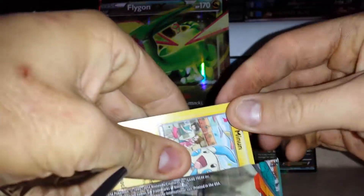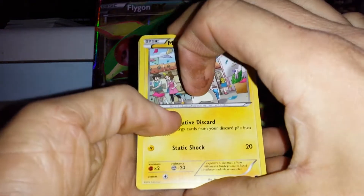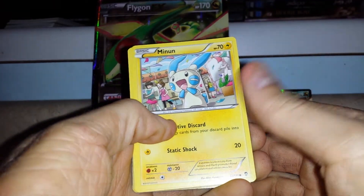I believe we'll go ahead and start with Furious Fists. It'd be really cool to pull a rare — just give me an ultra rare, it doesn't even matter which one. To start things off we have Minun.